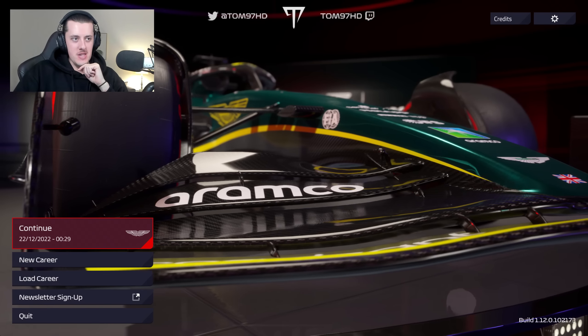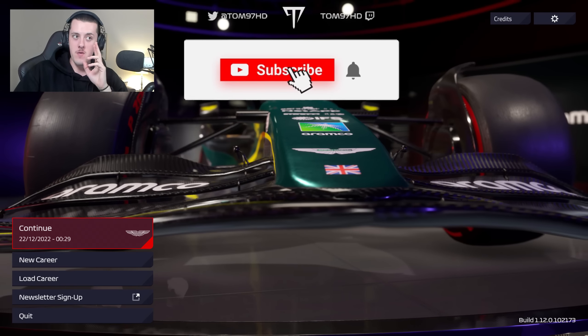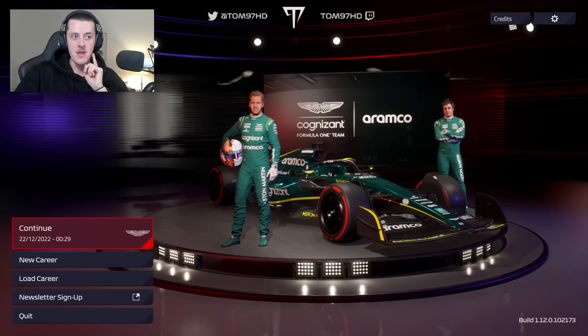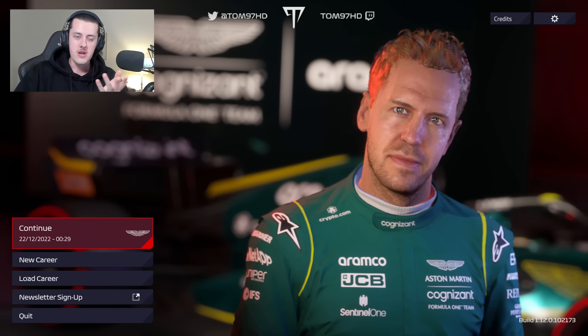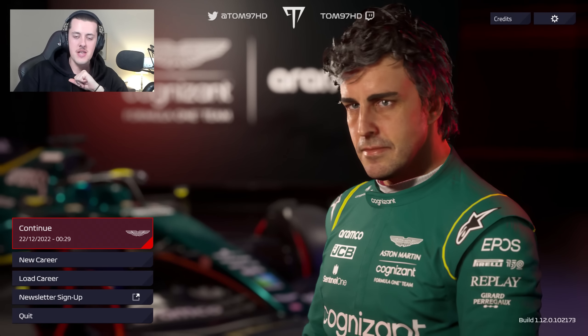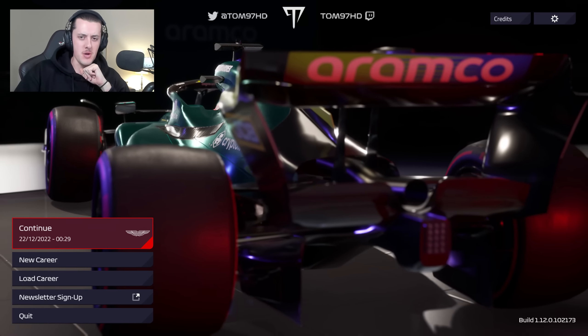Here we are for the first time in a few days back on F1 Manager, and we are officially at the halfway stage. Today we have the Austrian Grand Prix. If you haven't seen the previous one, the British Grand Prix at Silverstone — our home Grand Prix — go check it out, link in the top right. If you're going to enjoy this one, like and subscribe; it really helps the channel out. Let's get into it and see if we can get back into the points today.